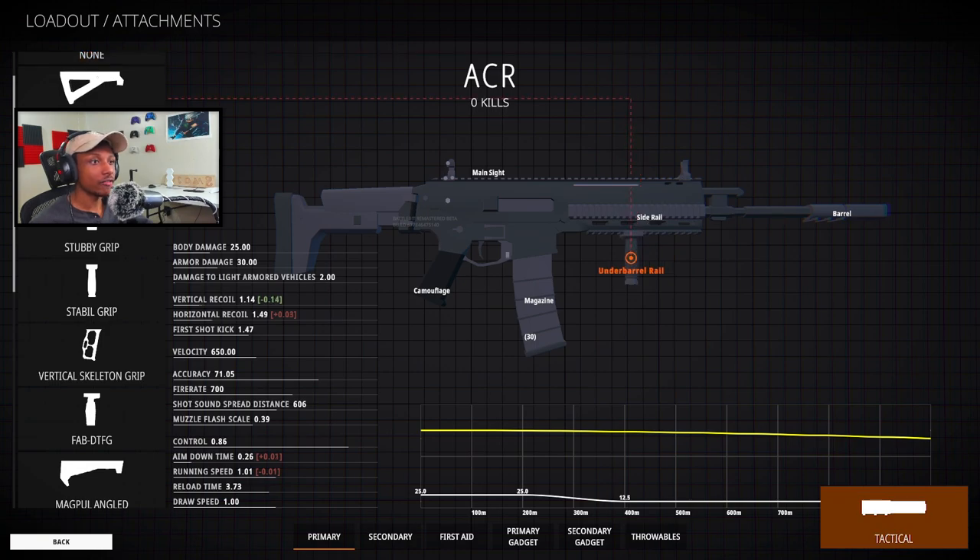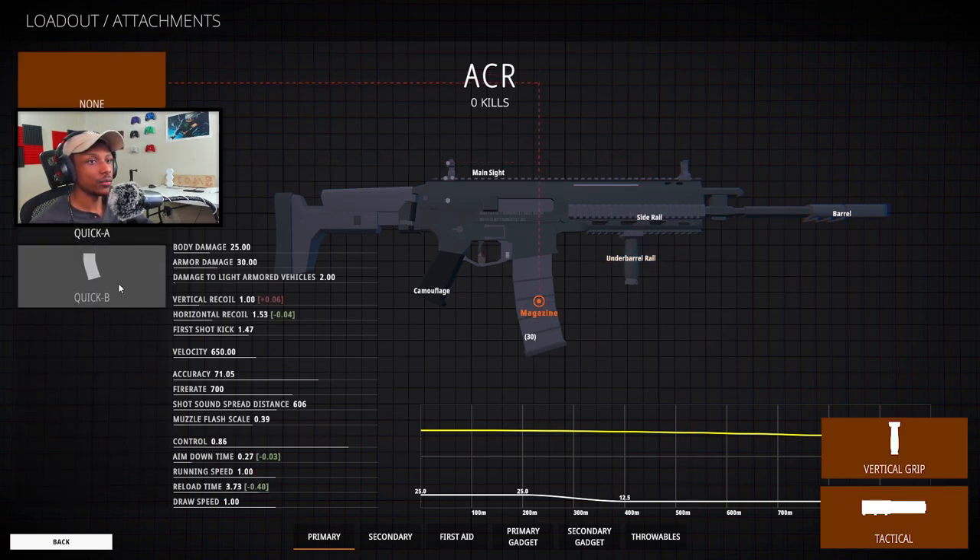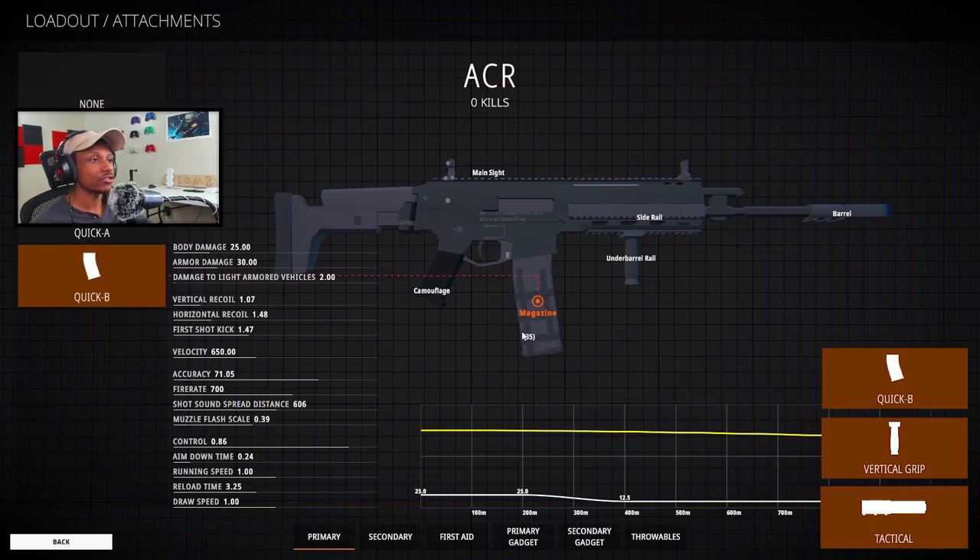For the grip, we're going to be rocking the vertical grip just to subtract even more of that vertical recoil. And for the magazine, we're going to be rocking the Quick A because it subtracts a little bit of horizontal recoil, but mainly because it gives me an extra five bullets for the magazine.